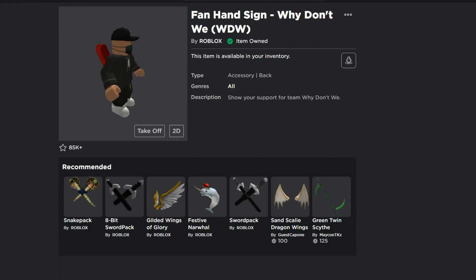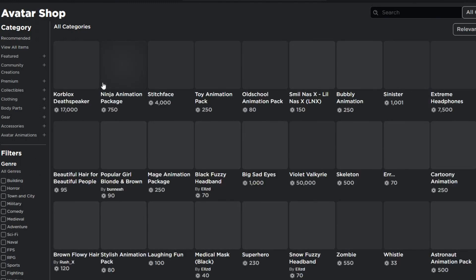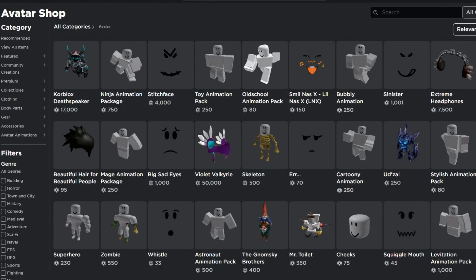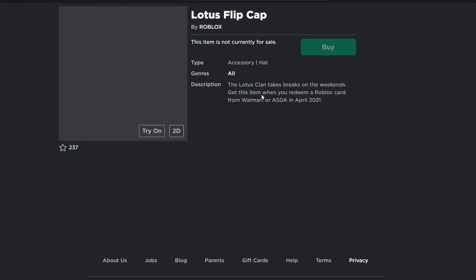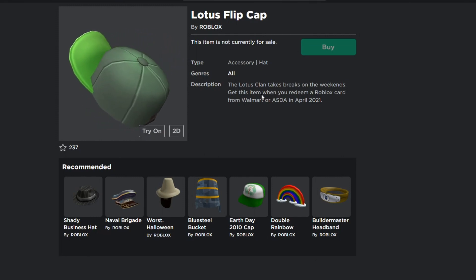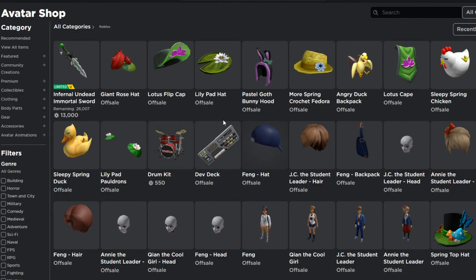In the Avatar Shop, go to View All Items, show Roblox items, and set Recently Updated. These are free items, but to get them you actually have to buy a game card from a participating place. For example, the Lotus Flip Cap requires you to buy a Roblox gift card from Walmart or Asta in April 2021 — once you redeem that gift card on roblox.com, you'll get the item in your inventory right away.